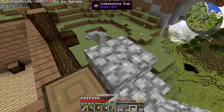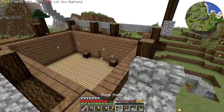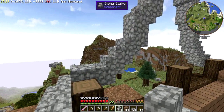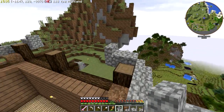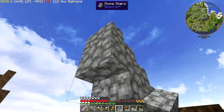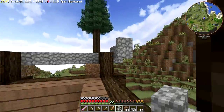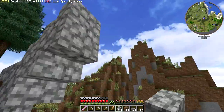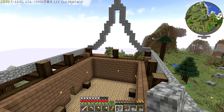Upside down stair, slab, slab, and regular stair. And then it was three stairs - one, two, three. Yeah, okay. One, two, three. All right, that looks good so far.